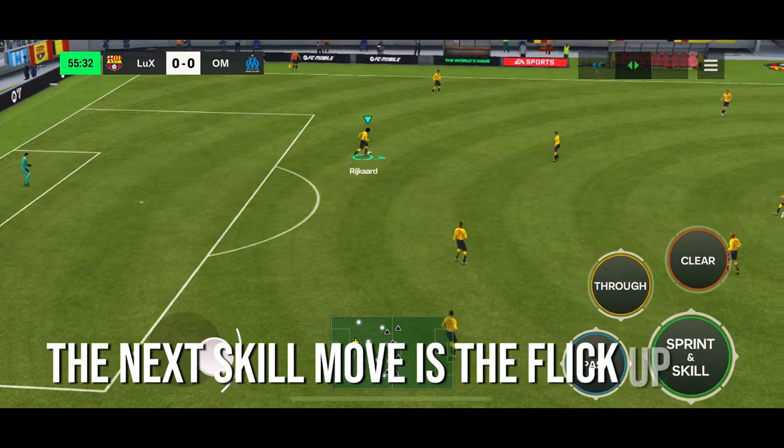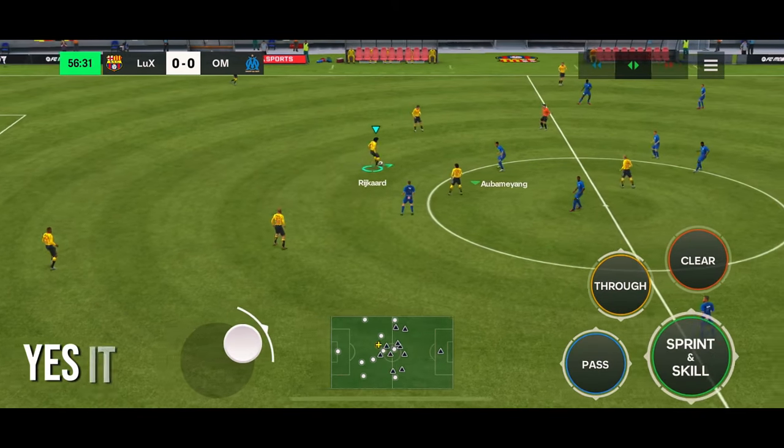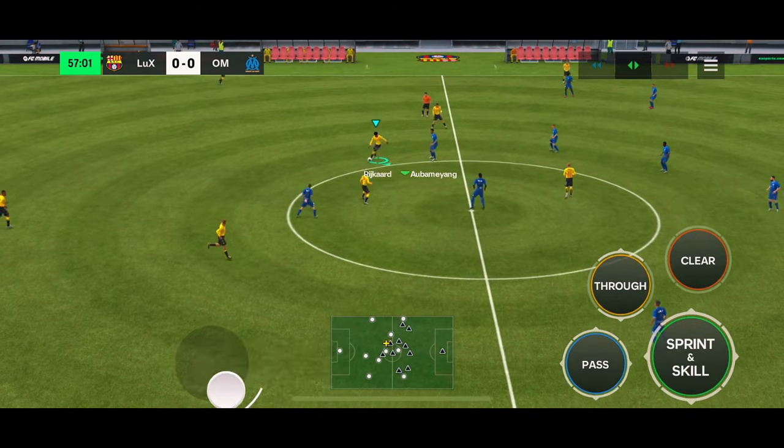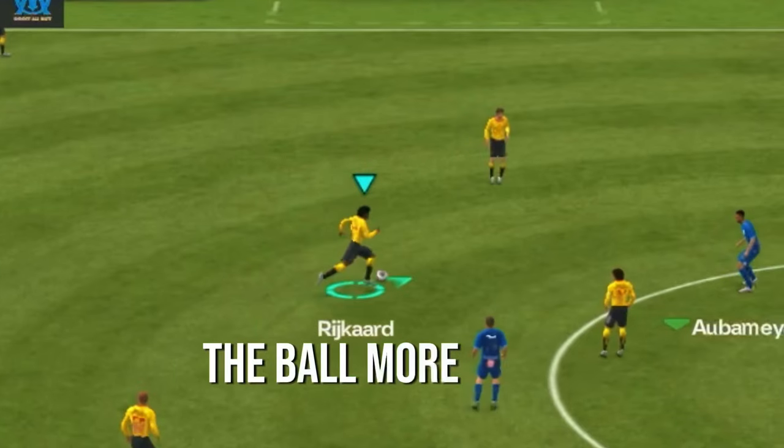The next skill move is the flick-up jog. This is newly added, and I don't suggest you use it. Yes, it looks cool when your player flicks it, but it's not useful and it will just make your player lose control of the ball more easily.